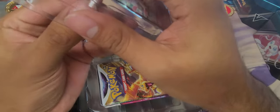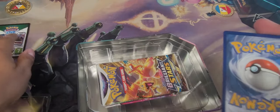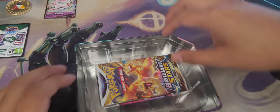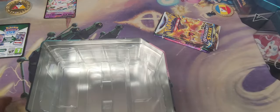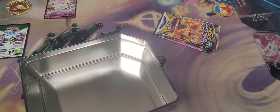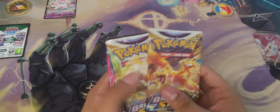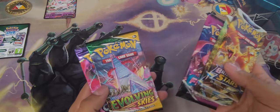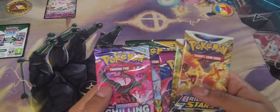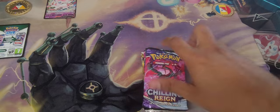Let's get this cut open and see what we get. We've got the Sylveon card and the code card. Then we get a whole bunch of packaging to throw away. Inside we have two Brilliant Stars, one Fusion Strike, one Evolving Skies, and one Chilling Reign — so we're going to open them in reverse order.